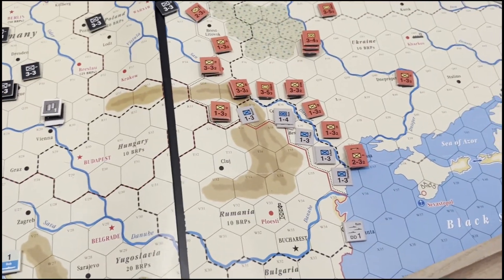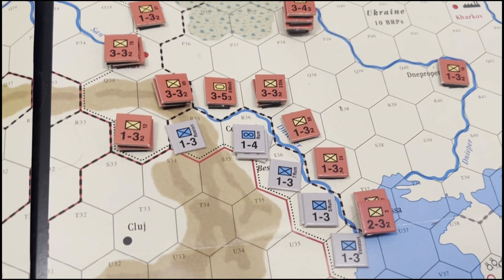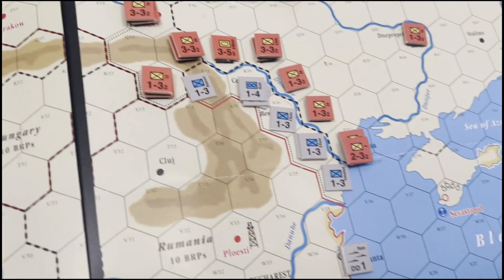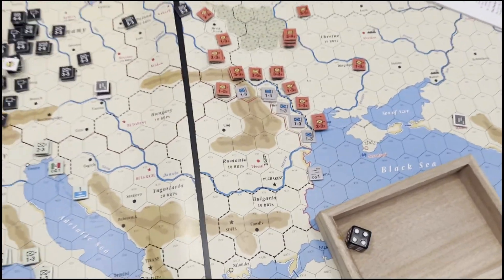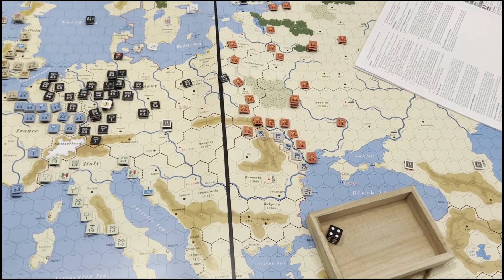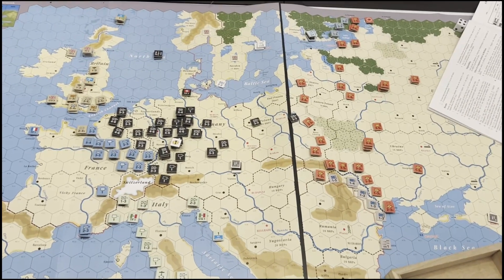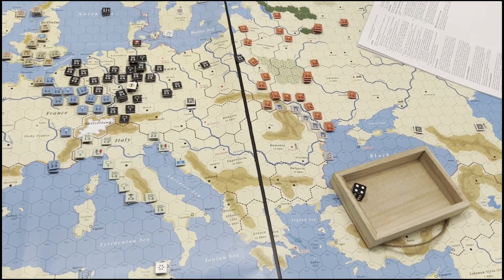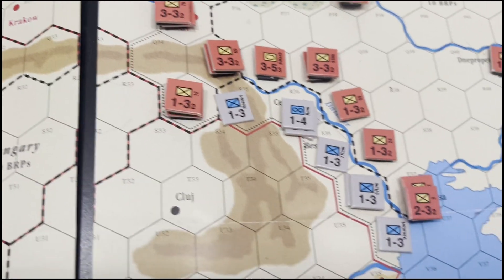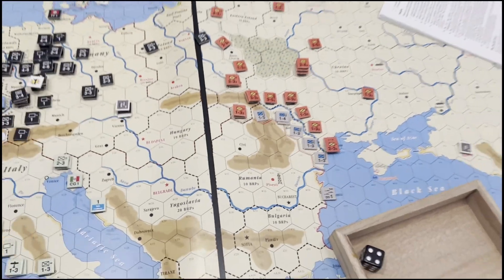I fought the entire Bessarabian conflict with the wrong bloody rules. Luckily that footage never has to see the light of day. I made the wrong application of DMs - I thought they were a defensive modifier, meaning you change the die roll like a die roll modifier. No, they're not - they're a multiplier. You multiply the defensive factors by the DM. So in this case, this guy gets multiplied by three, so he should be a three.